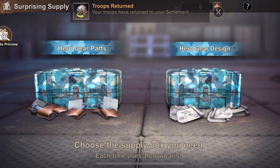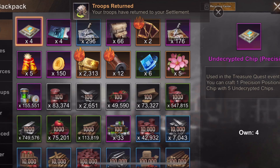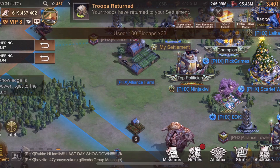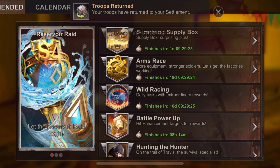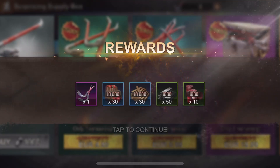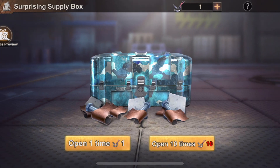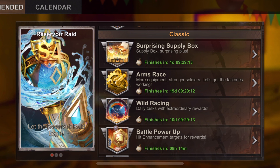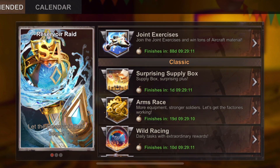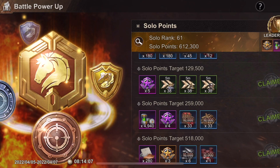We also have the supply boxes. Remember what I always tell you guys — get the crowbar but use them for the other one which gives you material for the budget, and that's what you want to do. For the other supply box it is not worth it, and you get those through the trap.